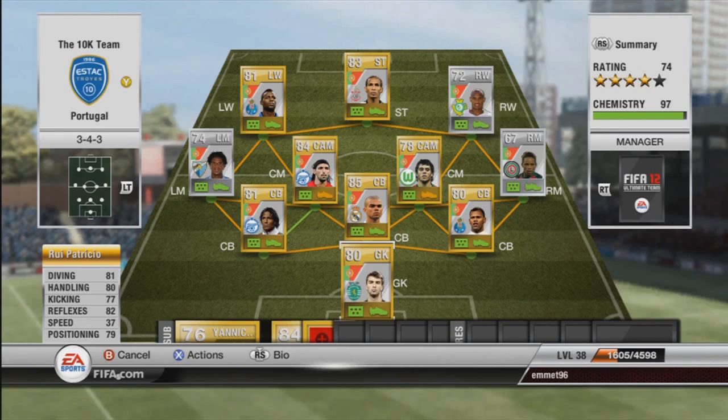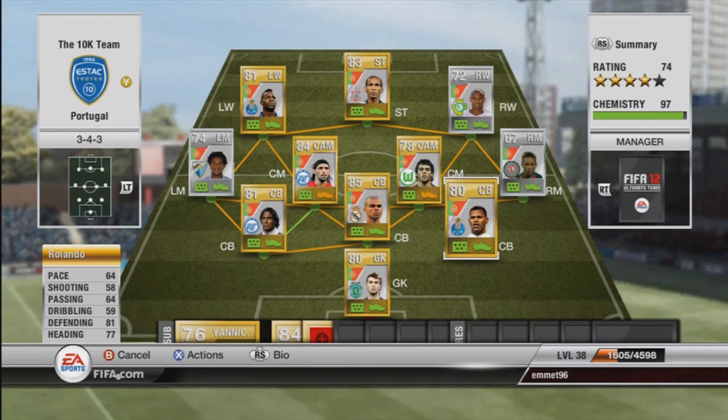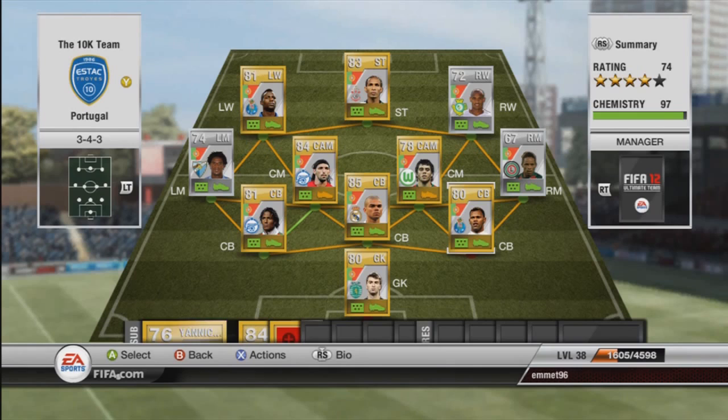At right centre-back we have Rolando with 64 pace, 81 defending, and 77 heading. I decided to put three at the back because I realised that Portugal basically only have wingers — just pace, strength and skills on the wing. I felt like I had to, though it was a risky choice because I'm not great at defence, but overall it was a great attacking team and I really enjoyed playing with them.